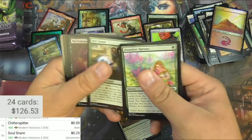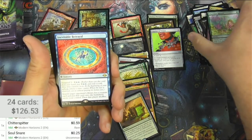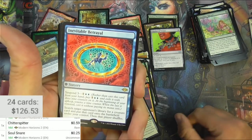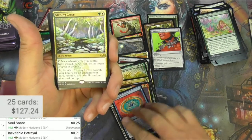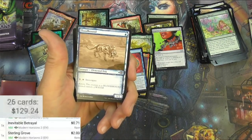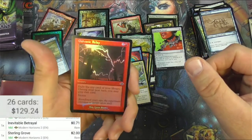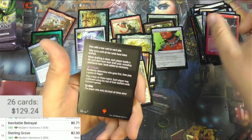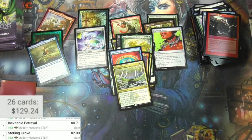Oops — spoiling whatever that was at the end. Inevitable Betrayal — curse you. It's got suspend, and a Sterling Grove — that's nice. Good for any enchantment deck, pretty much. It's a couple bucks there. Got a Floodhound and a Galvanic Relay foil — retro border. And Winchester Draft — is that a mini game or just a different way to play?